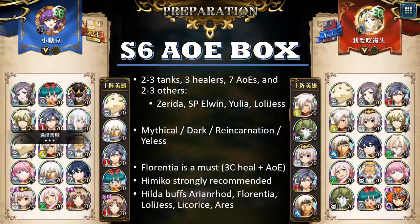Despite that, AOE boxes are still viable. We saw them get used pretty deep into the playoffs. The Season 6 AOE box is actually very similar to Season 5 AOE boxes in that you bring two of three tanks, three healers, seven AOE attackers, and then two to three other heroes — such as Zerda, SP Elwyn, Yulia, or Lolly Jess. The basic design concept is still very similar, with perhaps a slightly reduced number of AOE attackers and an increased number of tanks and healers.